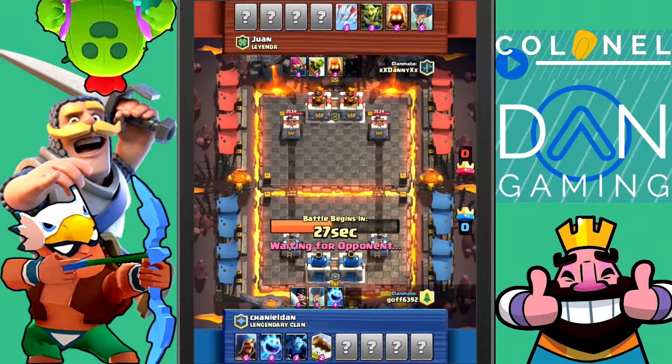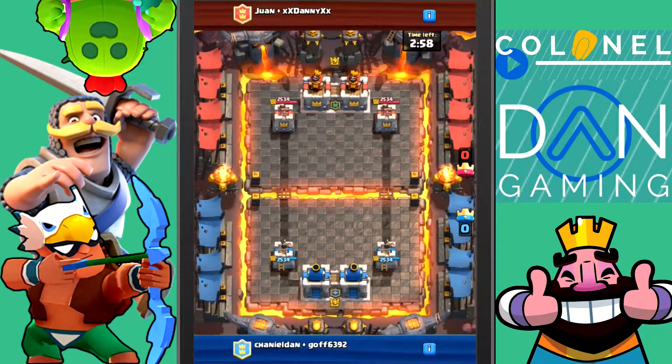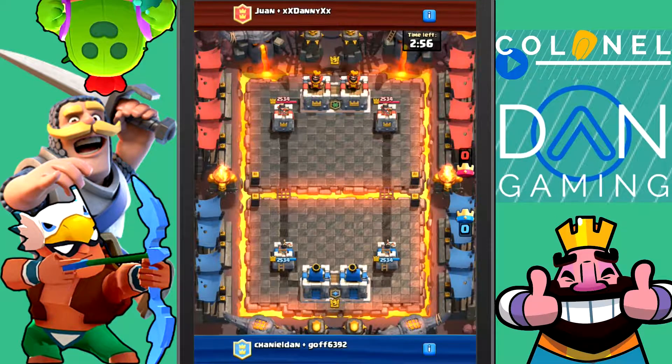My opponent picked the executioner and the balloon. I guess if he can use the balloon well, then it's a good card, but I can't really use it that well so I'm not going to pick it. The executioner — that's a really strong card in Clash Royale, not just in any game mode. In Clash Royale, the executioner is a really strong card.